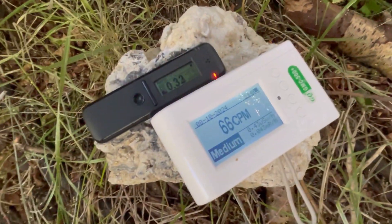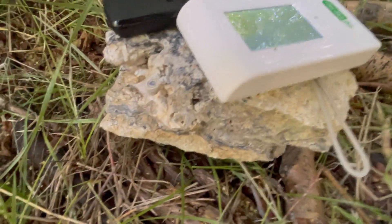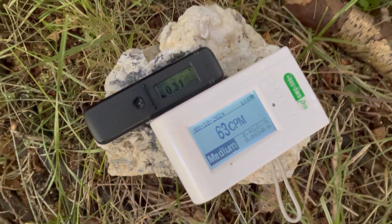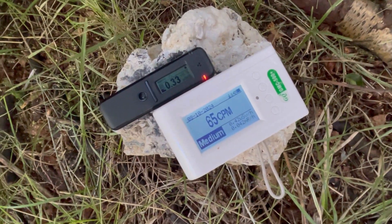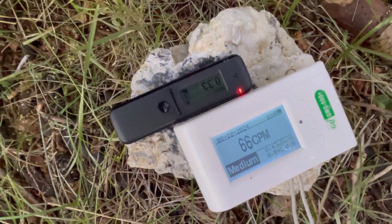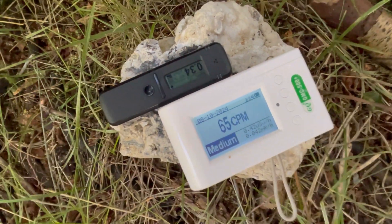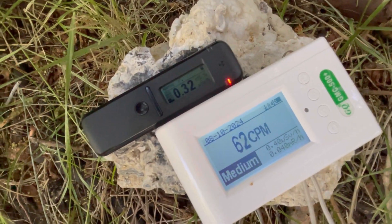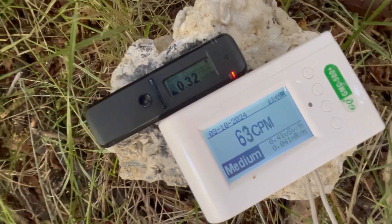So there we have it - just a little example of a rock I actually didn't know too much about. A little chunk here that's got something interesting going on. We're starting to compare the Geiger counter versus the scintillator - these are two fairly affordable, portable devices, and I'm working with them to see the difference between what these new ones can do. I do have to work out the discrepancies, and I need to get the isotope identifier going on this. I'll work on that and show you some more.